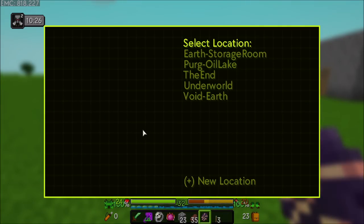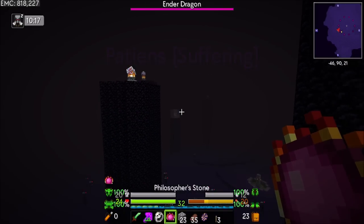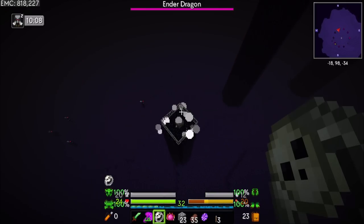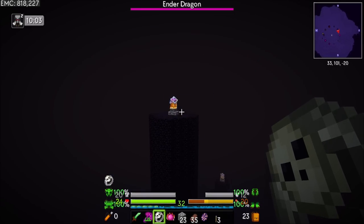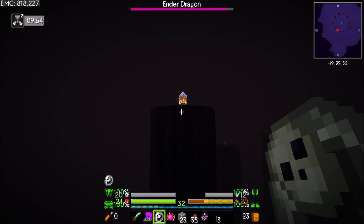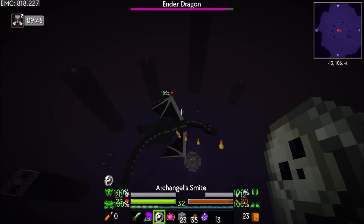So then we just need to go to the End. I love the portal. Like I said, a few things I would love — like a programmed destination where you can shift right-click and it'll just immediately open the portal without having to do the whole UI thing. But that's just a nice-to-have kind of feature. We were ready for overpoweredness, right? That's happening. All right, dragon — you're on me.